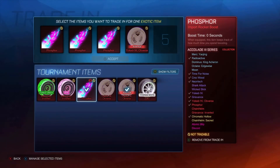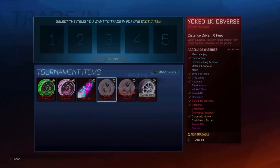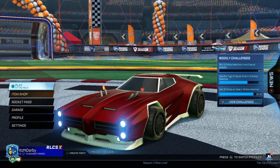We can trade up to an exotic today. We've got the Chain Helm Sacred and we've got the Chromatic Hollow. Can we get one of them in a decent coloured paint — like white, black, crimson, sky blue, cobalt, something nice? Just don't give me non-painted, please. I'll happily take Burnt Sienna. What are we going to get? Chromatic Hollow — and it's non-painted. I expected that to happen, not going to lie. My paint luck going from imports to exotics is absolutely awful.